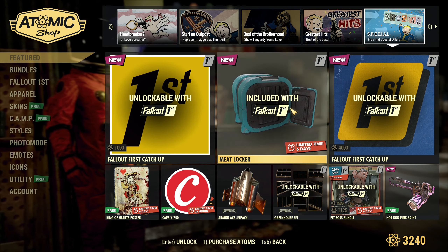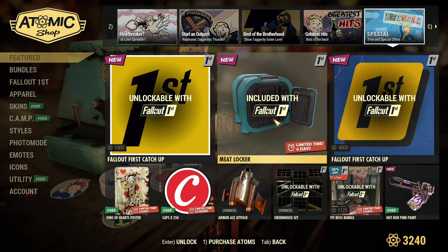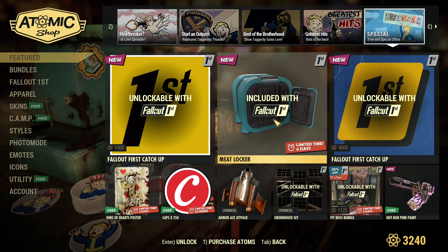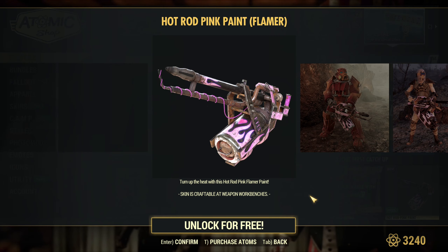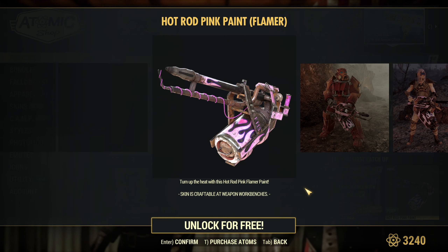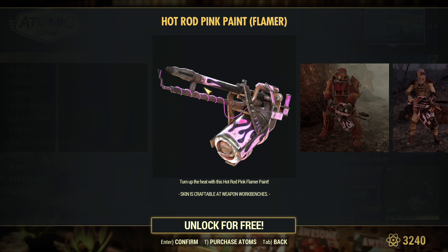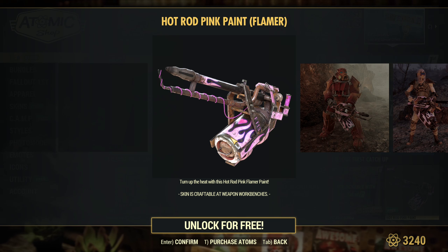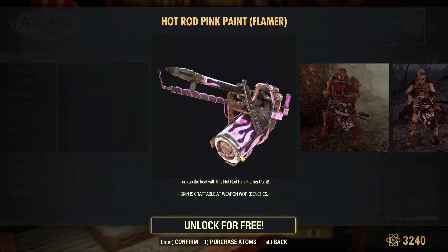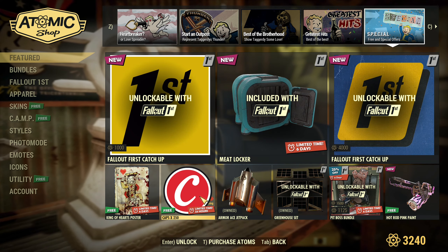Now for the special offers with Followed First: the Ketchup bundle is still on bundle 9. There's no new item since it's not a new month yet — that will be next month. That's the free Flamer skin for the event that is starting, so I'll be getting that on my main account for sure. It's not a bad color to be honest — it's a little bit less pink than other stuff. King of Hearts poster and Caps are free as well.